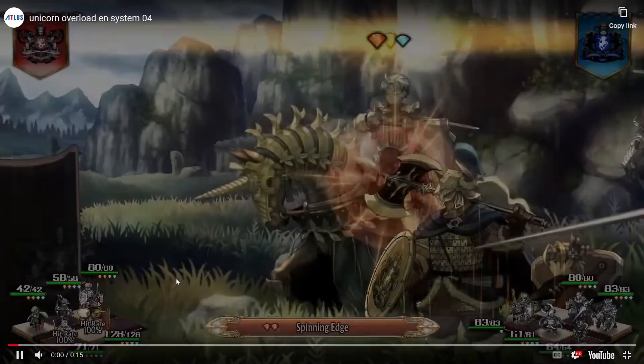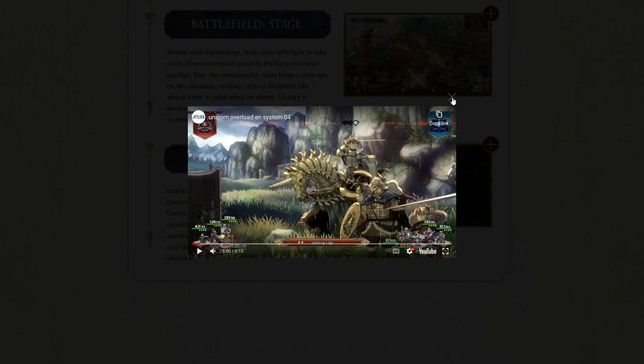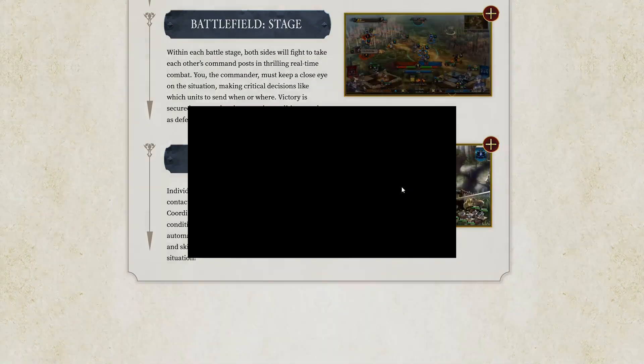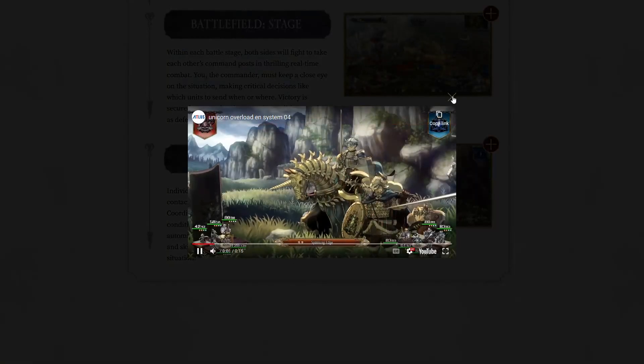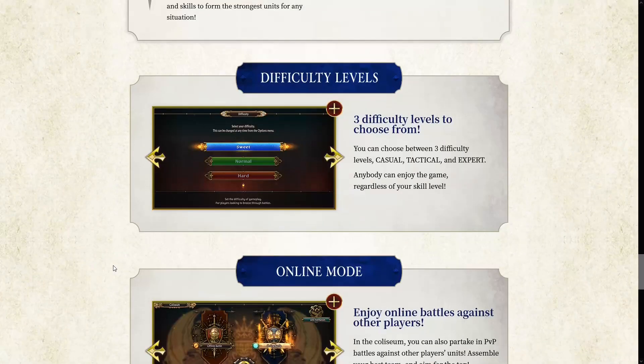Here you can see the main character is actually on a horse now — that's something I saw even on the overworld map sections. So at some point your character is getting a horse. I don't know if that's going to be story-related or just class-related — maybe your character's class changes over time and maybe there's a class tree. Either way, your character gets a horse at some point, which is pretty cool.